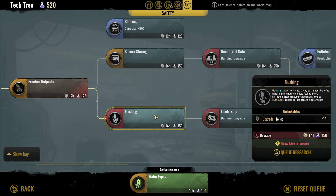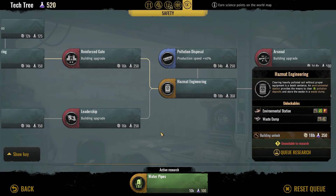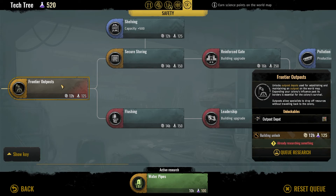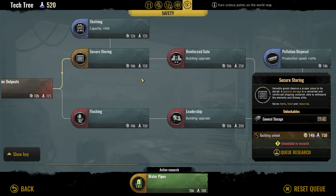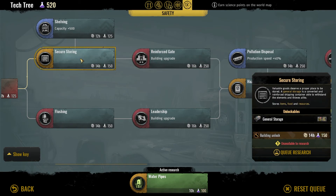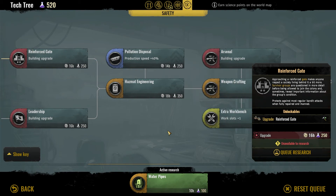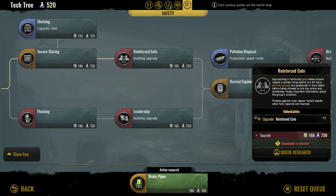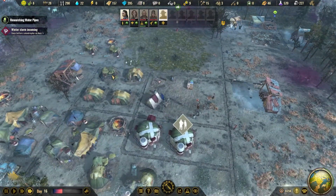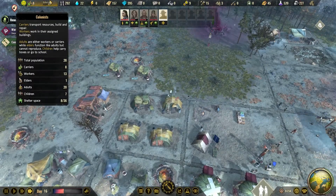We have hazmat engineering which is also a good thing. We have frontier posts. We could go flushing leadership, hazmat, or reinforced gates because we will get attacked a lot. But let's start with water pipes and see where we end up.